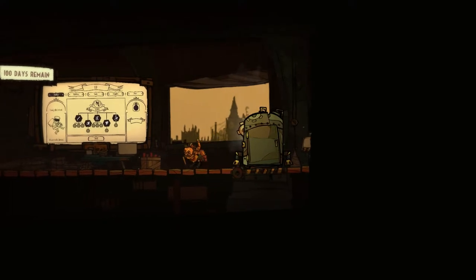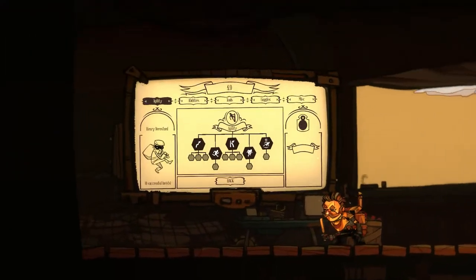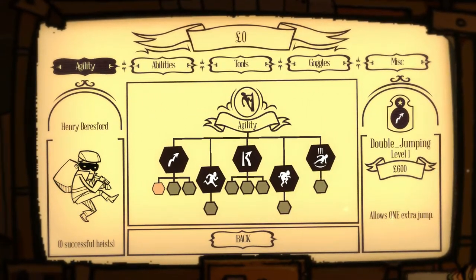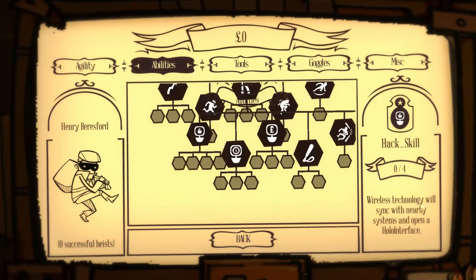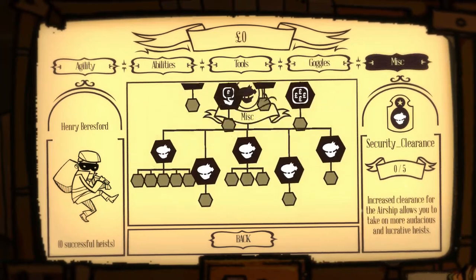There's my little guy. We've got a workbench where we can buy various boosts. The first one to get, and the cheapest, is the hacking skill to get into computers. This will become obvious on our first heist.